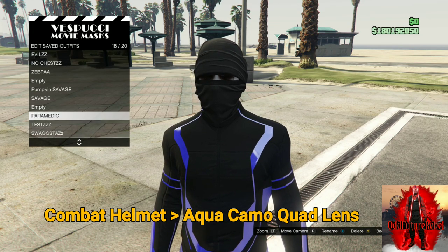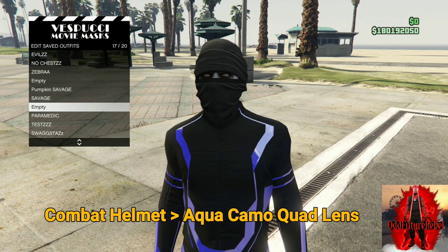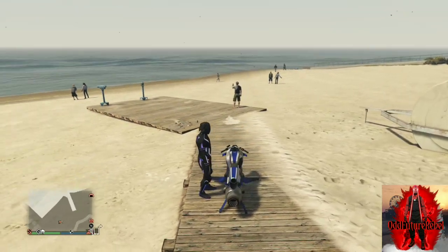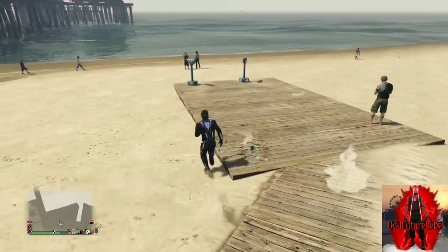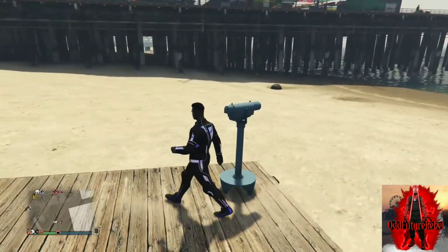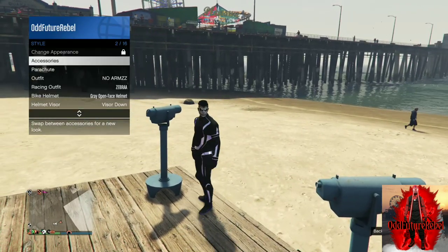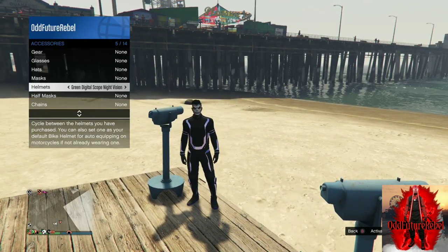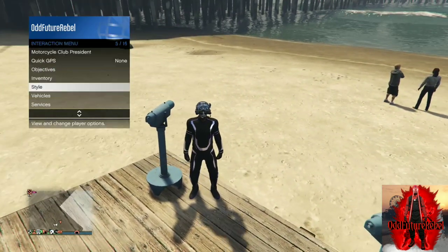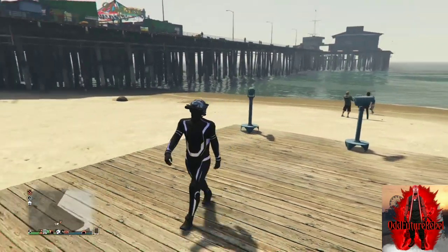Purchase the black t-shirt mask and save this as an outfit. Once you've done that, purchase the combat helmet and the aqua camel quad lens. After you purchase the quad lens, head over to the telescope to do the telescope glitch. Run past the telescope, push right on the d-pad, and your mask should disappear once the telescope is working. Open up your interaction menu, go to style, go to helmets, and put on the quad lens we purchased.